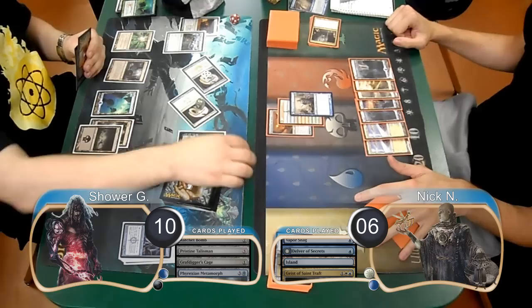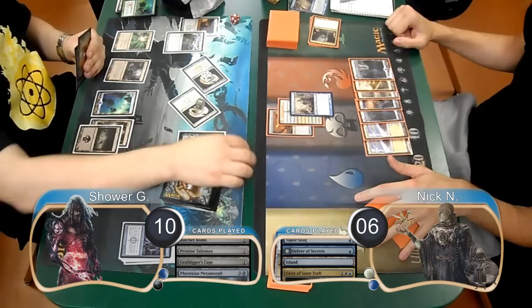So post-combat, Shower used Tezzeret's ultimate to take 8 life from Nick, finishing him off and giving Shower the win for the game and the match.